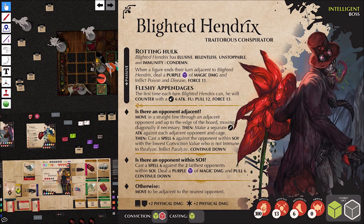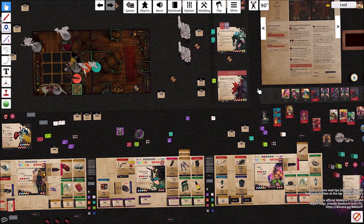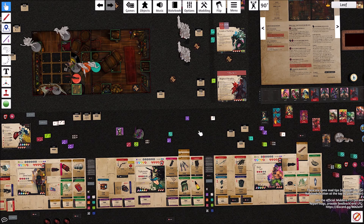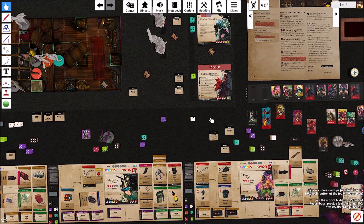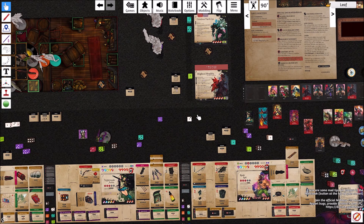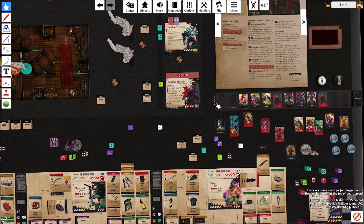Also, I did forget one thing — when I ended Nightingale's turn next to Blighted Hendrix because she was paralyzed, she should have taken purple die damage and gotten poisoned and diseased. But I completely forgot. It doesn't matter since she died — she never even got a chance to act because she was diseased and paralyzed. So, that was my mistake.